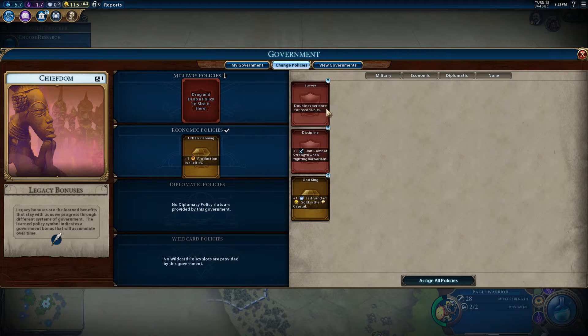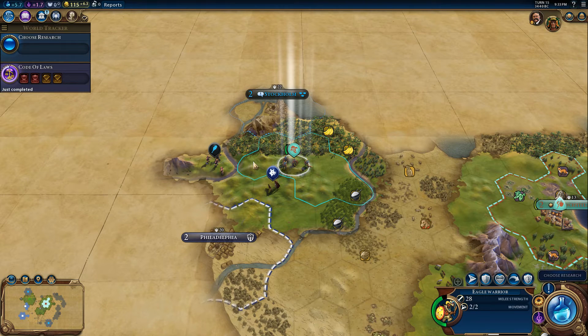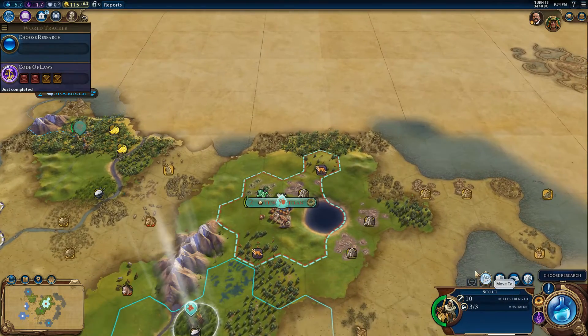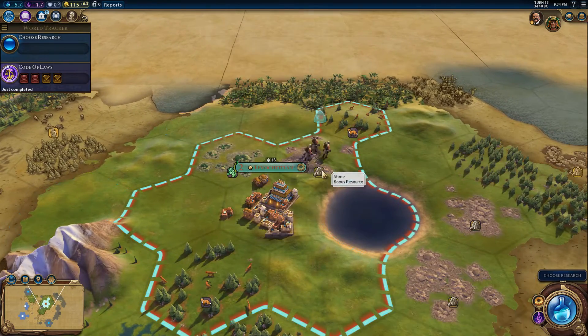Double experience for recon and discipline when fighting barbarians — plus five combat strength, always good. Let's have you go into the jungle to see what we can see over there. Our scout needs to go right there. Our builder is complete, and now we can improve the stone resource.